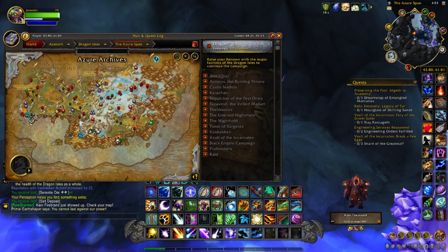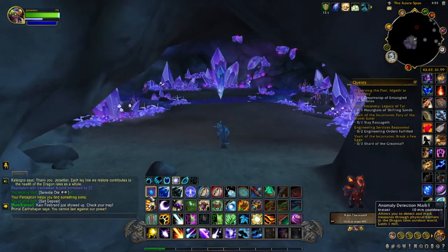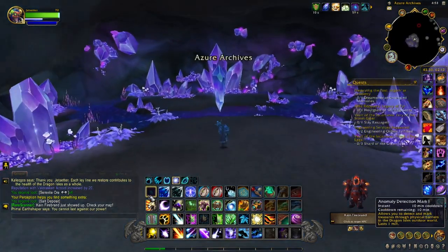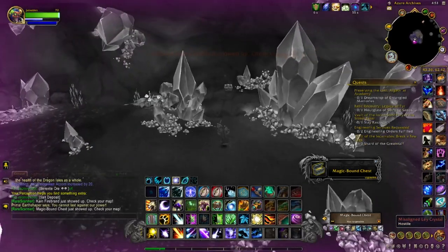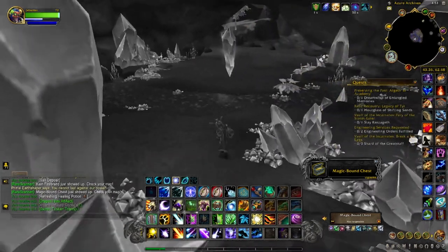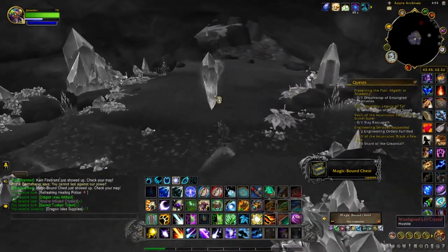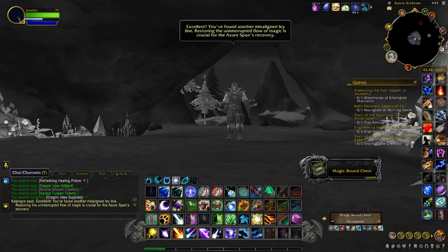The next location is right around here in the Azor Span, right outside the Azor Archives. If you have the Anonymity Detection Mark, there's usually a magic round chest right back here — so loot that. We'll talk to the crystal here, solve the puzzle, and then head to the last location.